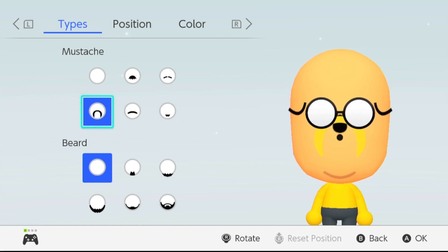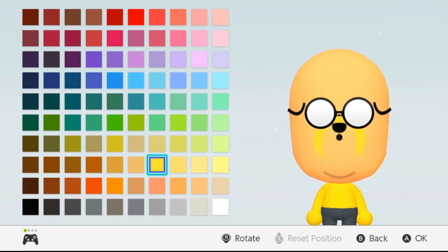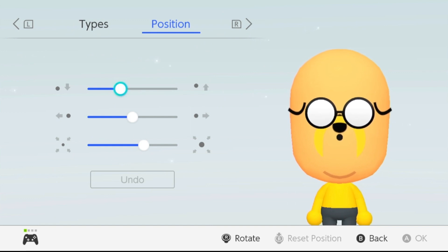Next we have facial hair — this is the mustache shape you want to choose; this will actually be his muzzle. This is the position you want to choose and the color is gonna be custom — choose this color right here and it'll get as close as possible to where you need to be. Next is the mole; the mole is actually his mouth, so just select mole and then put this position.